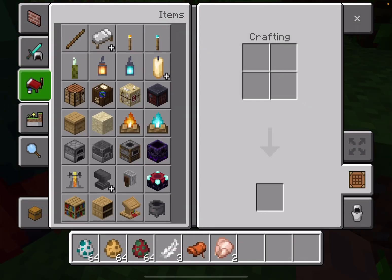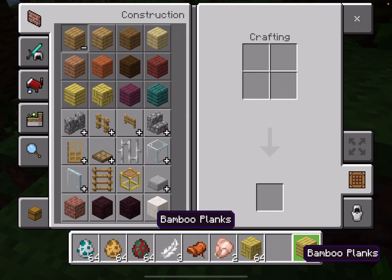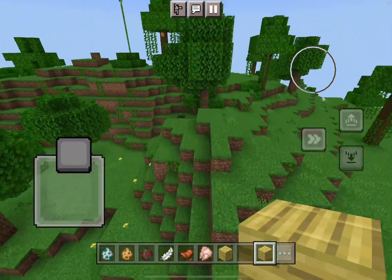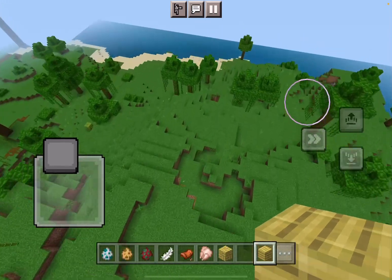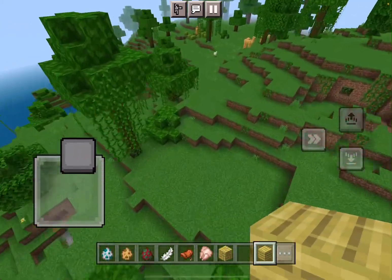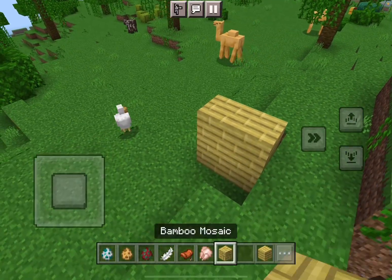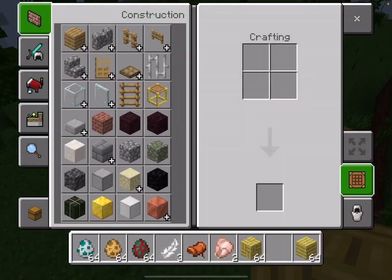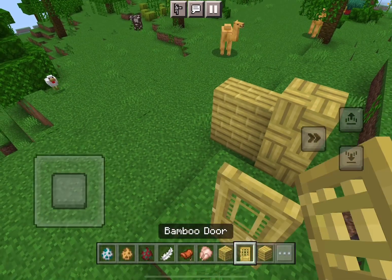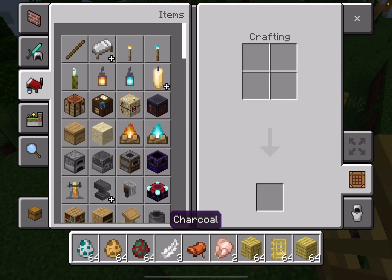Let's see the new blocks which are coming. The bamboo planks - why is the cherry blossom biome not here? So these are the new bamboo planks which are coming. Let's see the bamboo door - yeah this is the bamboo door. And the bamboo boat - these are the new blocks which are coming.